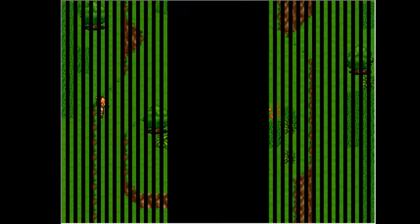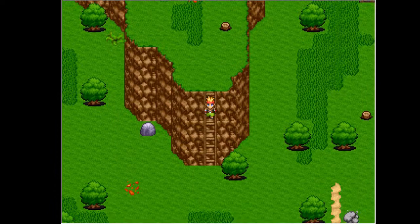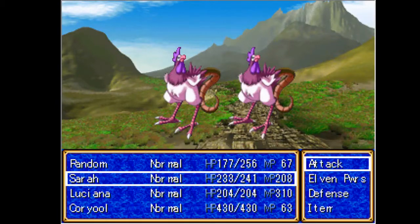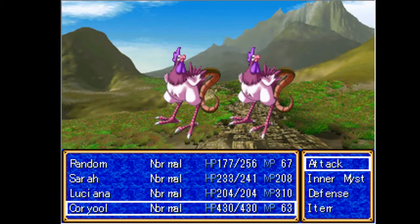I can handle these fights so easily — they are not difficult at all. But the fact that it's literally an encounter per second annoys me so much, because there's no reason for it. Just space out these encounters, make a minimum appearance rate or something. Just don't do this to me.